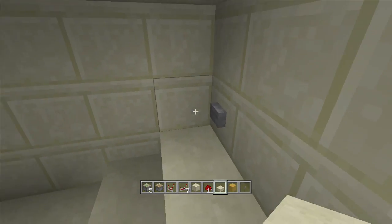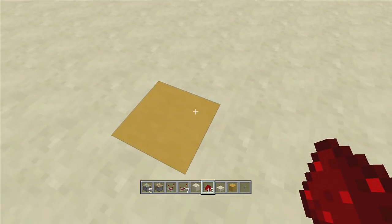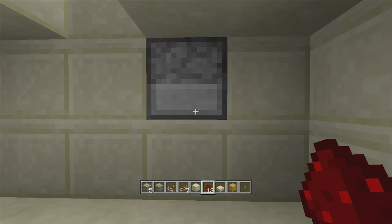Go ahead and place some slabs in right here like that — and that is it guys, you are completely done! If you click this button you can go ahead and leave your secret area. Then of course if you want to go back down, just place a piece of redstone dust or a torch and you can go back down into your secret area.